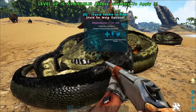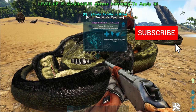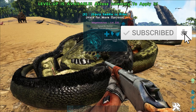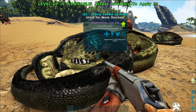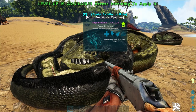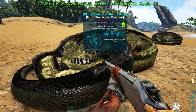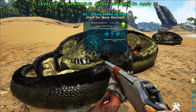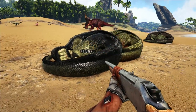The majority of the time, these guys will be found exclusively in caves. So on the Island, the Center, Scorched Earth, and the Crystal Isles, these guys will be found in caves. However, on Ragnarok you can find them wandering around, as well as on Extinction you can just find them wandering around out in the open.